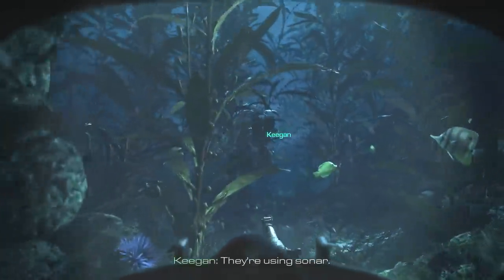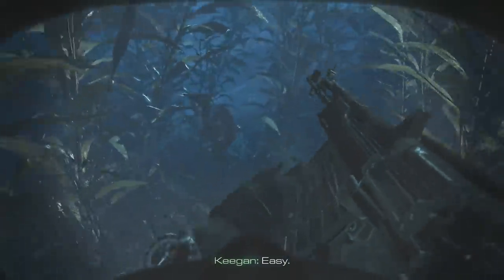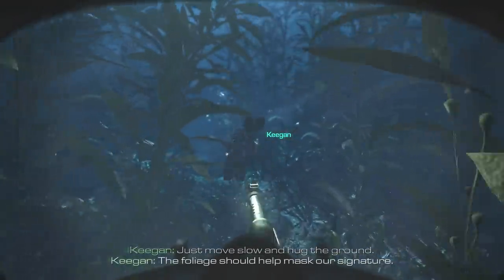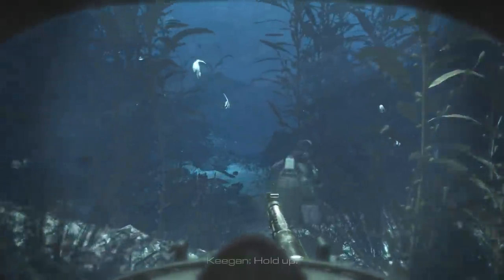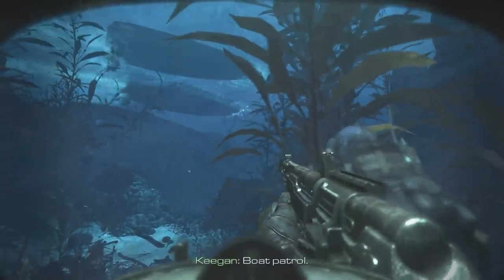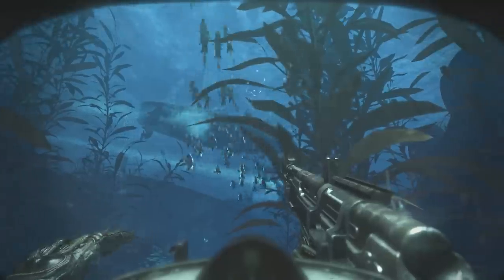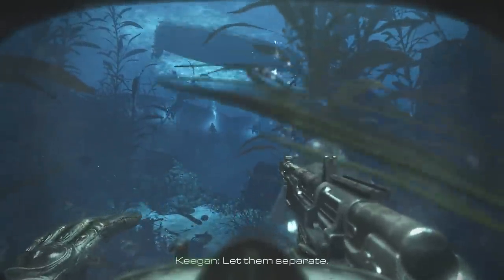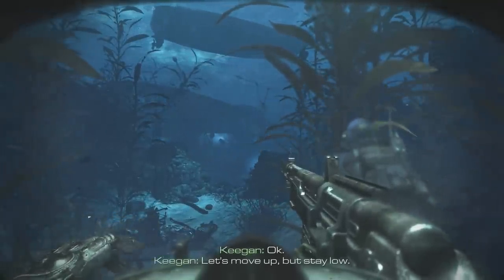There you think, Sonar? Easy. Just move along the ground — the foliage should help mask our signature. Hold up. Pull patrol. Looks like we got company. Let them separate. Okay, let's move up and stay low.